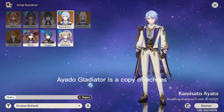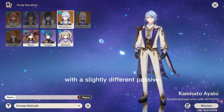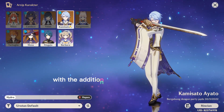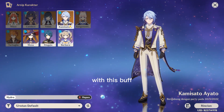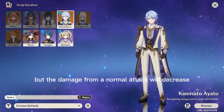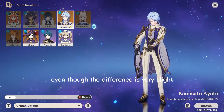Iato. Gladiator is a copy of Echoes with a slightly different passive. This time, Iato got an extraordinary buff with the addition of +30% Hydro Damage and +25% Attack. With this buff, he got extra damage to Elemental Burst, but the damage from Normal Attacks will decrease slightly.